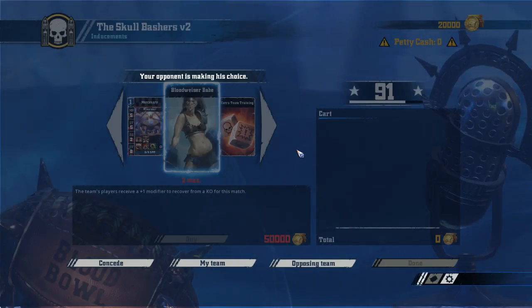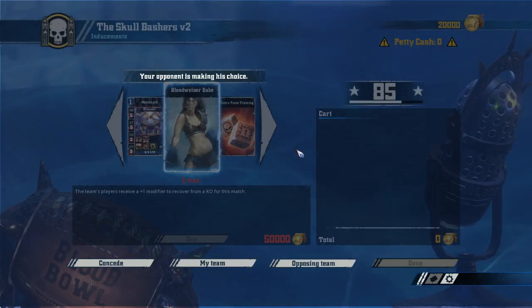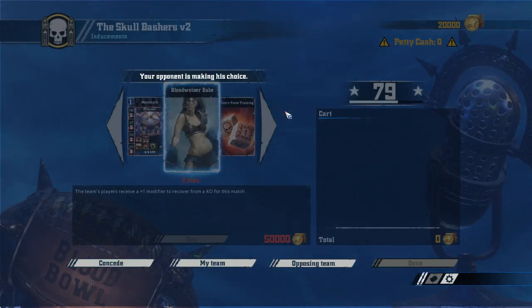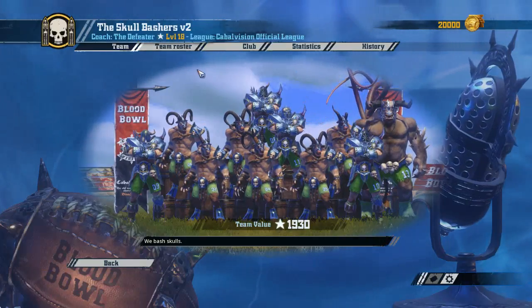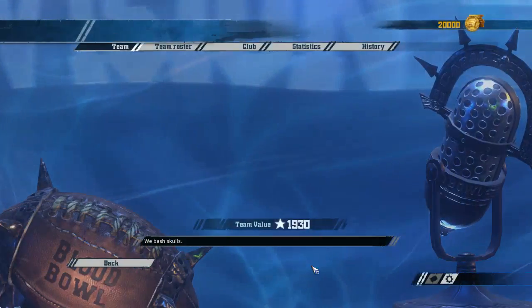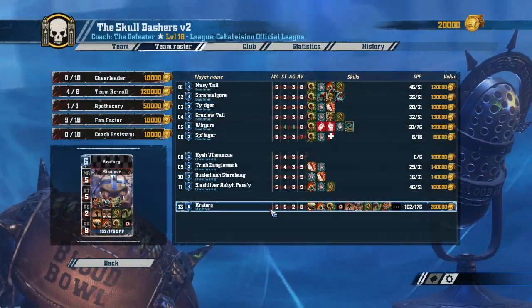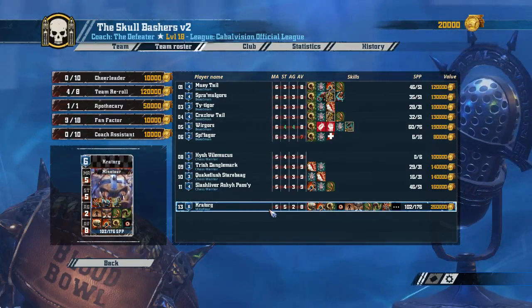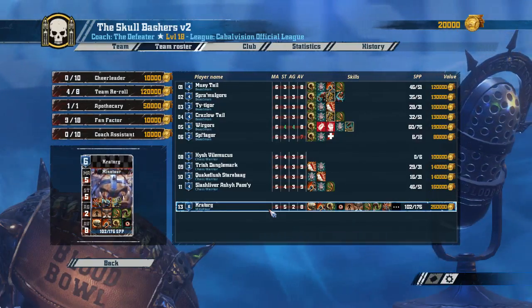If we spend this money on inducements, it doesn't really change anything. Skullbash version 2 — we'll have a look at his team. So he has a Minotaur that's level 6, with claw, tentacles, pylon, juggernaut and jump up. He rolled a double and didn't take block — took jump up instead. So that's his killer, I suppose.